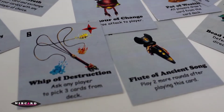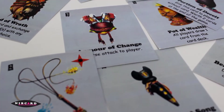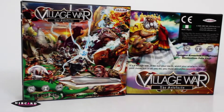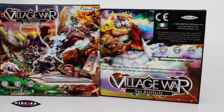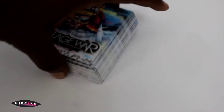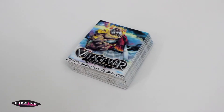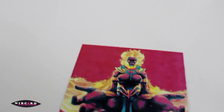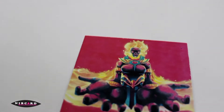If you're looking for a simple game for three to six players with an African theme, this is probably a good fit for you. Village War is a card drafting game where players aim to win by having the least number of cards in their hand at the end of the game. The catch is to avoid picking the last card from the deck, because the player who picks the last card — also called the calamity card — automatically loses and ends the game.